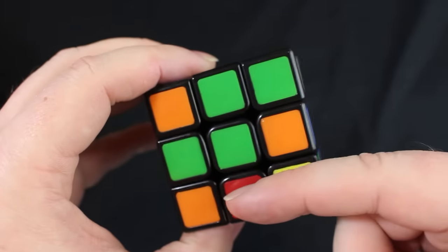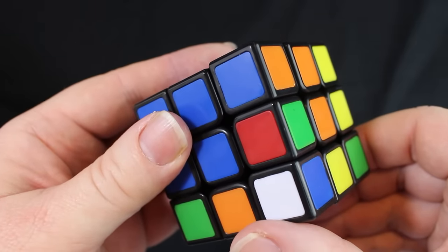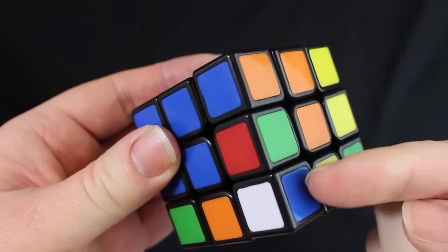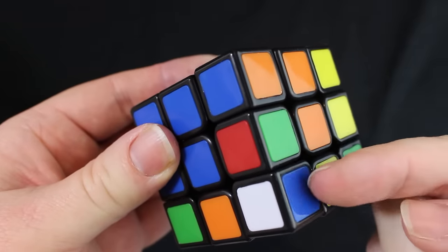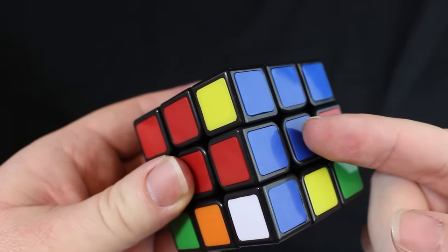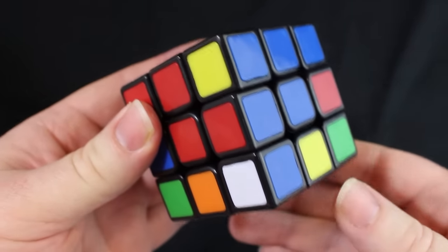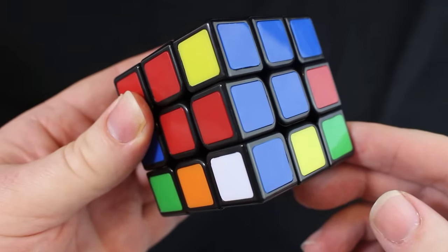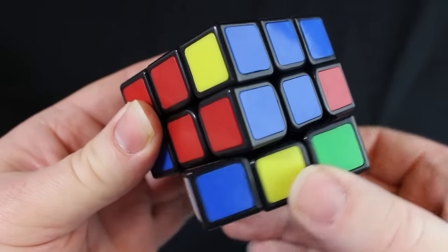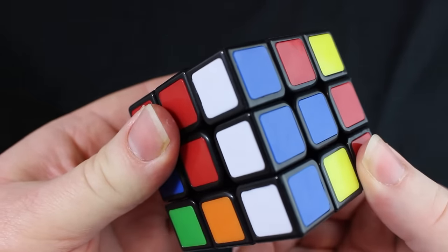Now we look at the bottom layer for any more dogs. There's one right there. This dog's tail is blue, so we need to hold the bottom layer and turn it until the blue tail is flush with the blue side. Right now the blue tail is on the orange side, so we move it. Now the blue tail is on the blue side. The dog hears someone coming and needs to hide. He's facing to the left, so he hides left. The farmer comes down, calls his dog's name, the dog comes out, and they go back to the top of the hill.